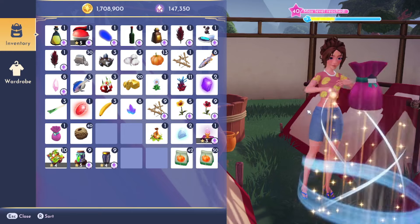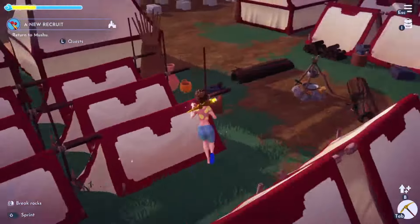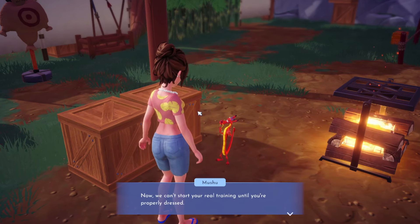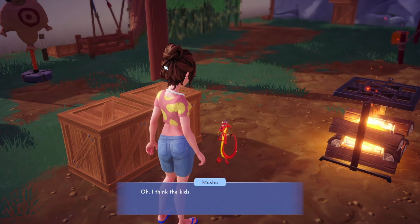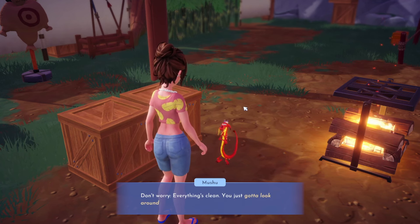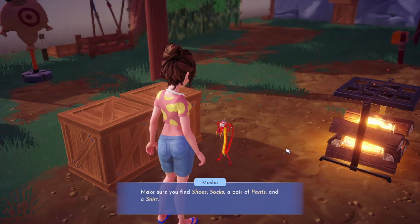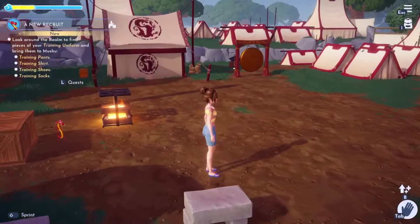Mushu says: 'Excellent work, Recruit! The camp looks good as new. Now you can't start your real training until you're properly dressed. There should be a uniform for you around here somewhere - well, parts of it anyway. I think the recruits were in a hurry to get into their uniforms. Everything's clean, you just gotta look around for the different pieces.' It's like a treasure hunt! I need to find shoes, socks, pants, and a shirt.